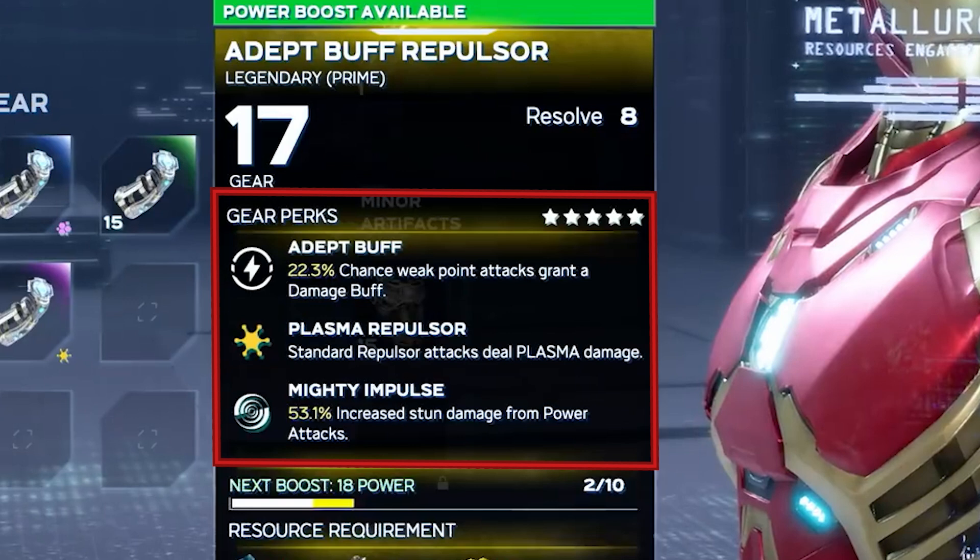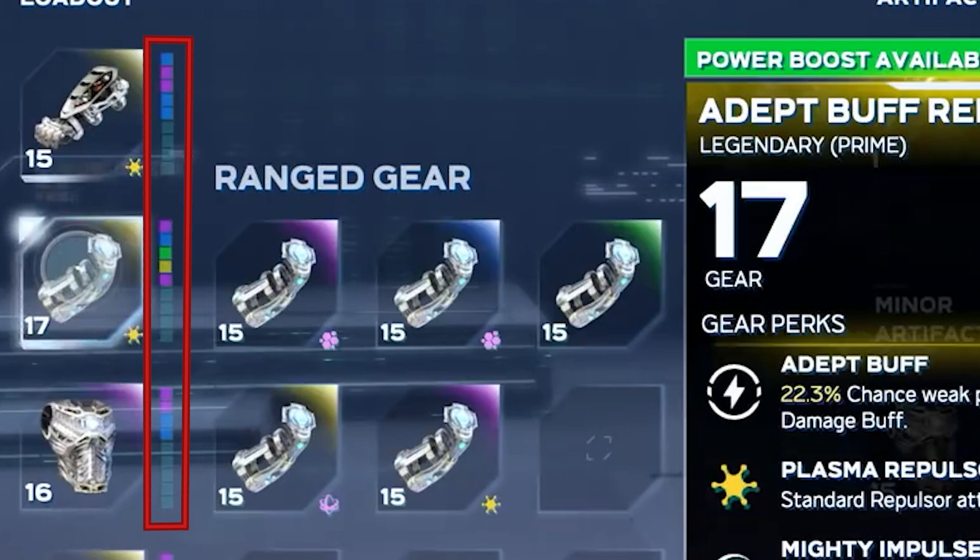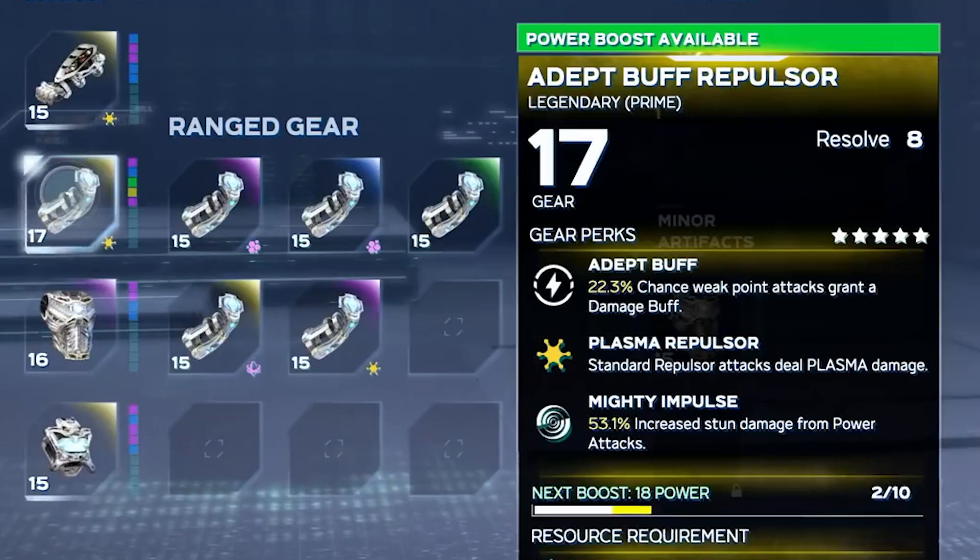Another interesting thing is that the Adept Buff mentions enemy weak points, which I don't believe we've really seen showcased so far. The last thing I want to point out on this screen are these color columns next to each piece of equipped gear. Each box refers to the rarity of each piece of unequipped gear in your inventory for that category. In this case, we can see the ranged gear category and the color orders match up: purple, blue, green, yellow, purple. So the color columns are meant to be a quick visual indicator for us to see gear colors we might want to investigate, equip, or sell. Also, there are nine slots in the color columns and inventory, so maybe nine is the maximum amount of gear we can hold for each category.